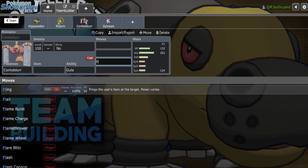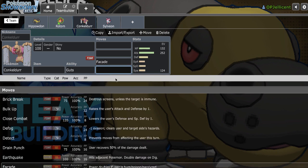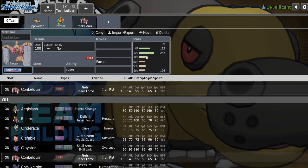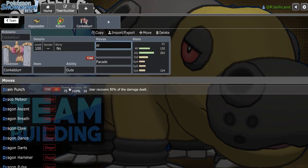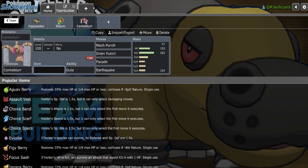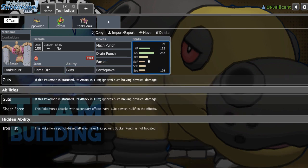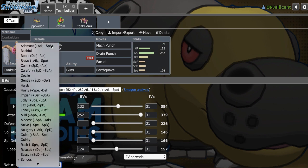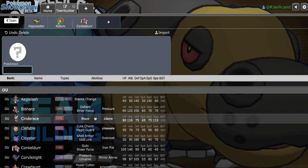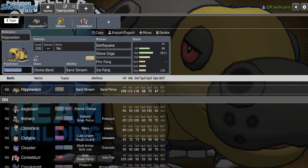I can make it 132 HP with Facade, which is able to 2HKO Sylveon. So as long as they don't speed creep this Conkeldurr spread, we should be fine. I'll put Mach Punch, Drain Punch, and Earthquake to hit Dragapult with the Flame Orb. Adamant Nature. So now we have a lot of offense going on the team. Rotom is sort of a defensive pivot though. What do I need from here? Rotom-Heat looks kind of annoying — Conkeldurr is going to take a lot from Overheat.